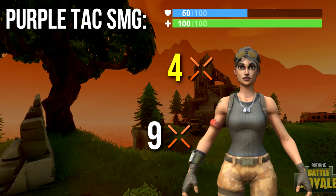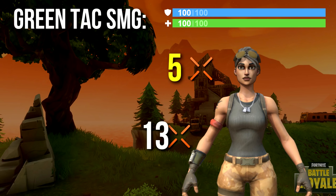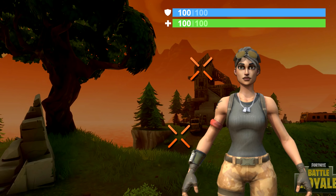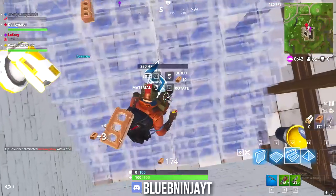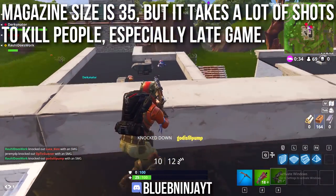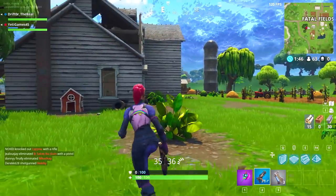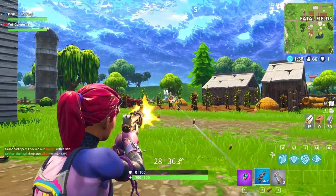For a person with 200 health — 100 shield and 100 health, a fully maxed enemy who just drank a chug jug — it takes 5 headshots with the green tac SMG to kill, or 13 body shots, which is an astonishing amount and it'll feel like they're just eating bullets. The blue is still 5 headshots or 12 body shots, and the purple is similar. While DPS is very high, it takes a lot of body shots to kill, which can be frustrating. Thankfully the magazine size is 35 — you're going to need that.